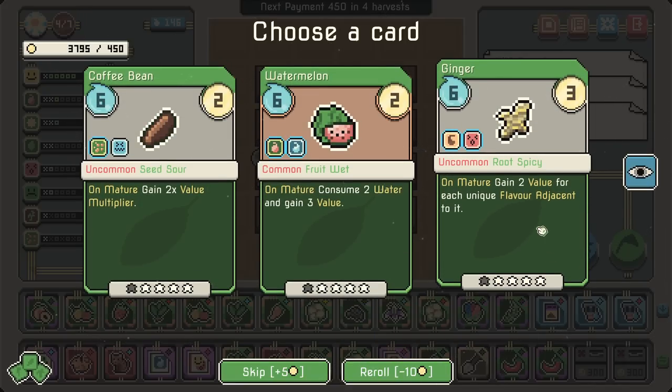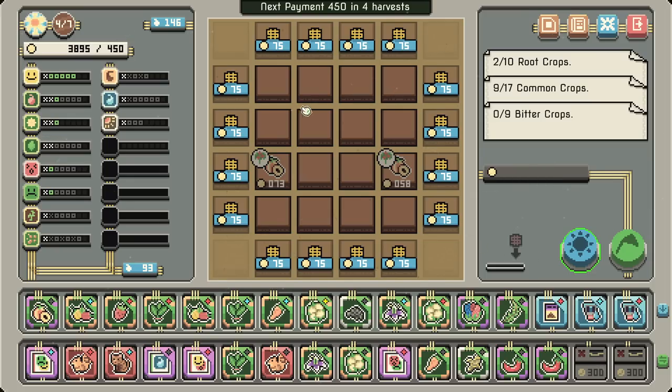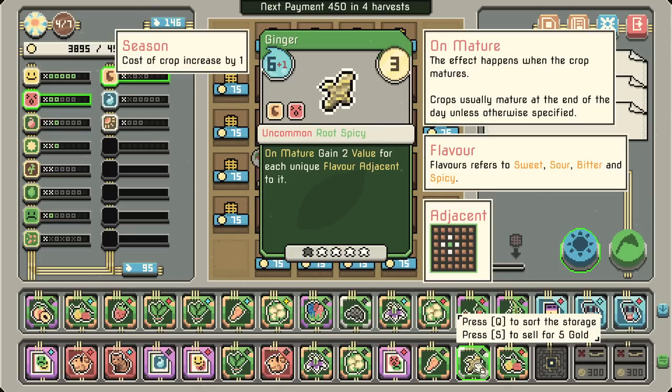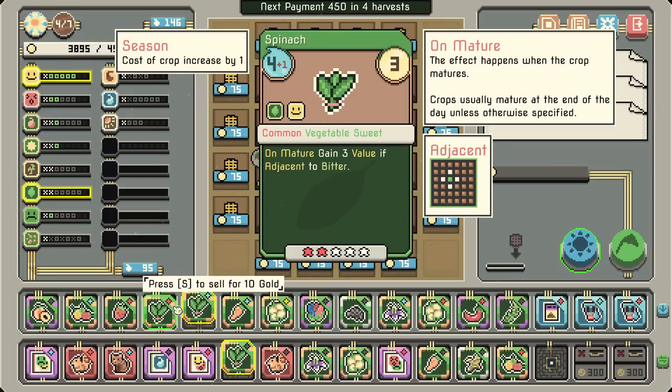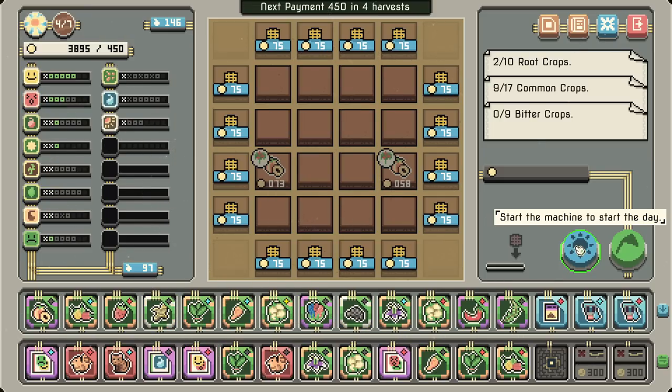On mature, gain two value for each unique flavor adjacent to it — it is a better version of what we were already going to be doing. So now we need to do some pruning. This one's spicy as well. So that's a whole bunch of spicy synergy already, which should make my black pepper go even crazier than it already did.